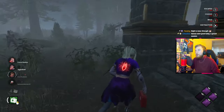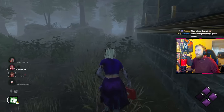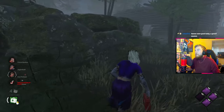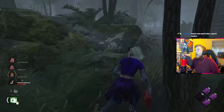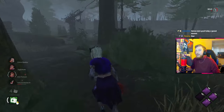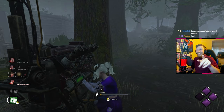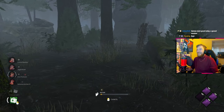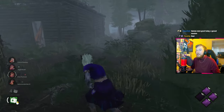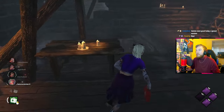Another perk has been enabled since we've been injured. Let's go find out if it's Resilience - let's try and repair a gen. Resilience! Very nice! Let's go to basement - maybe we've got Strength in Shadows again.